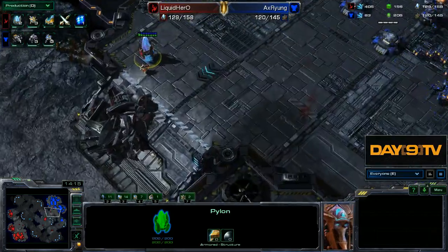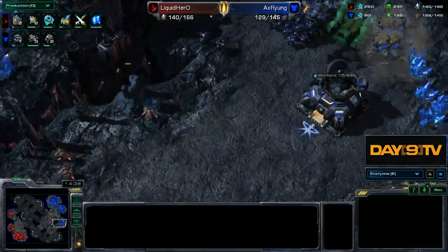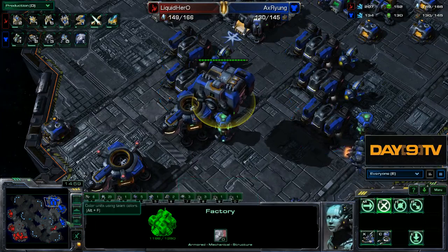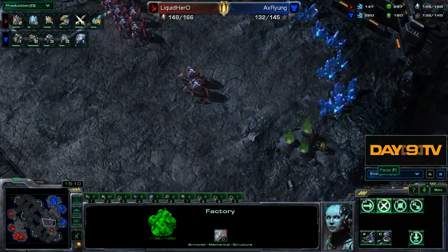Hero just backs off because he feels like he has the edge. More Zealots morph, but those will get crunched. And now all of a sudden, Ryung is no longer going for this Hellbat style. That's really the attack I wanted to focus on because I think Hero is clearly winning.